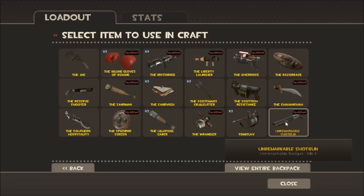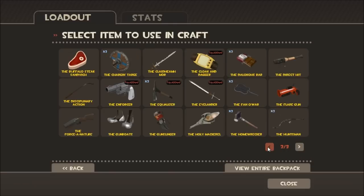Another thing is a Strange Shotgun — you won't want to use one of those either. You could get one refined metal for those.